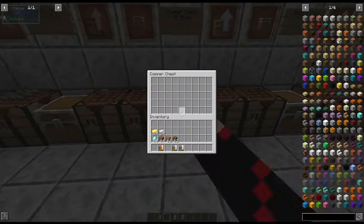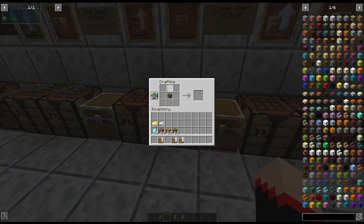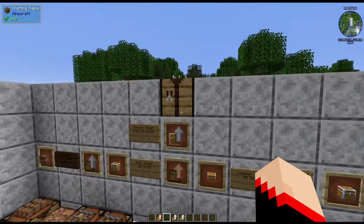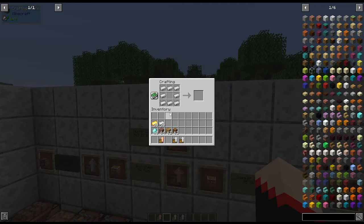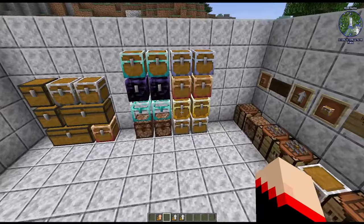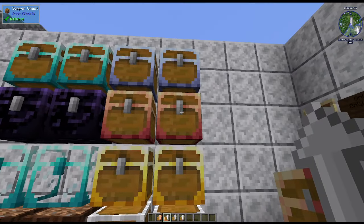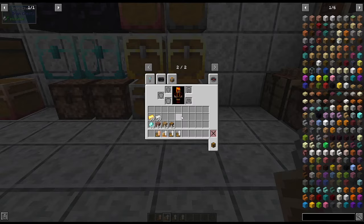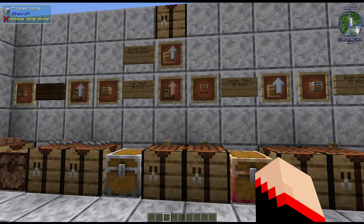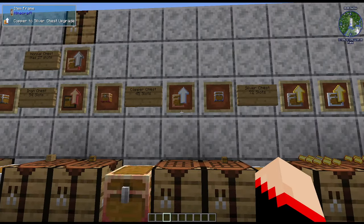The copper chest has 45 slots, while the iron chest has 54. To make the copper chest outright, take a chest and surround it by copper ingots. For the copper-to-iron upgrade, put iron all around with copper in the middle. To demonstrate: if we click on a copper chest, it upgrades it to the iron chest. I'll cover each type separately so if you're skipping ahead you can find the relevant section.